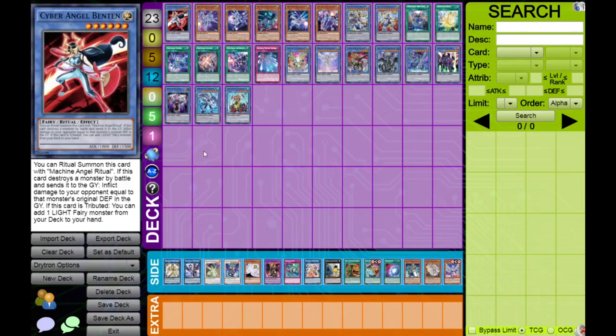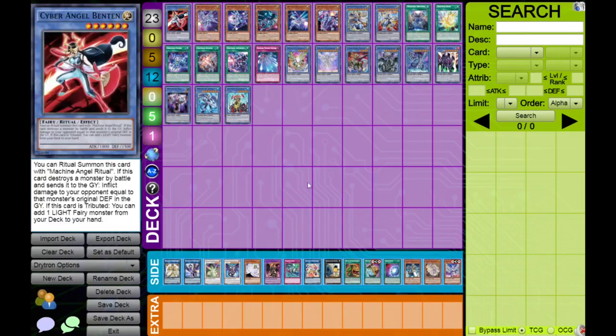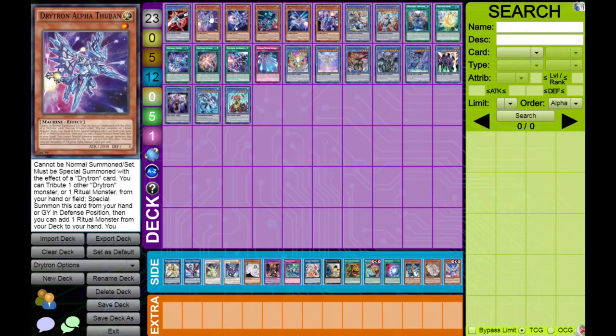The first card and most important is Cyber Angel Benten. You may be thinking this is not a Drytron card and you're right, but this card is definitely one of the best cards in the deck if not the best. What we're looking for is the last effect: if it's tributed by any means, you can add a Light Fairy monster from your deck to your hand. This is not once per turn, so Benten is one of the core components — all the Drytrons tribute ritual monsters and you'll be tributing Benten repeatedly to add more copies and get a ton of advantage.